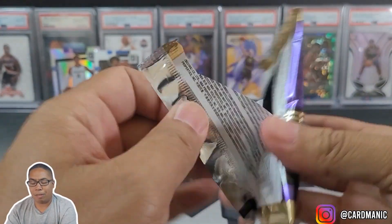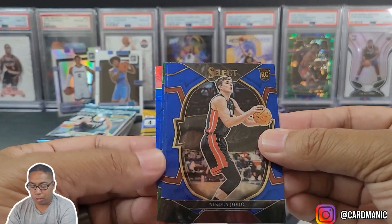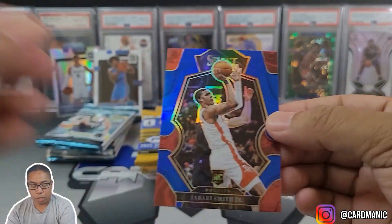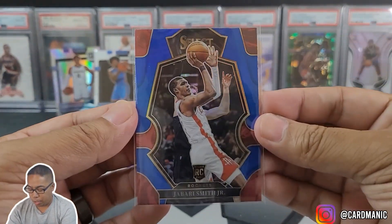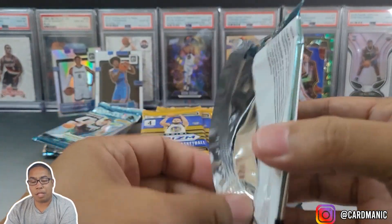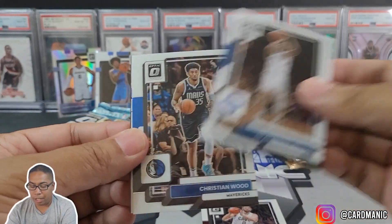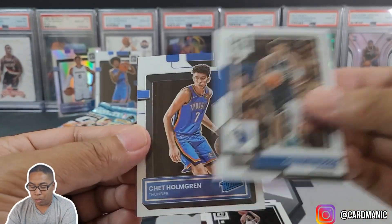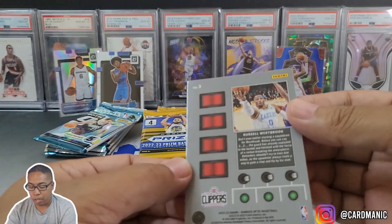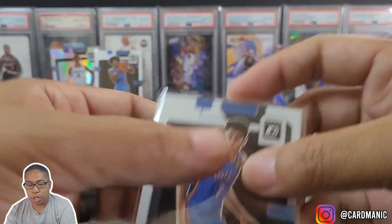We'll sort these out at the end — it's going to be a long video, we got 18 packs. Those retail blues — looks like we got some silver: Nikolo Jovic, Darius Garland, Jalen Brown, and nice — Jabari Smith Jr. Definitely going to sleeve that one up. Nice little rookie silver to start us off for Select. Back into Optic — Kevin Love, DeAnthony Melton, Christian Wood. Our rookie — looks dark blue — Chet! Definitely take Chet. Looks pretty good. And Russell Westbrook — got football in the brain. Let's get this Chet nice and sleeved up.